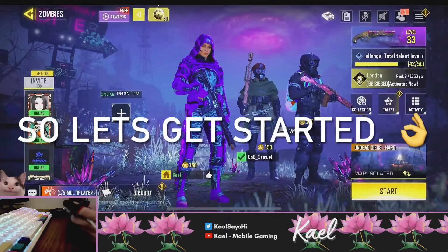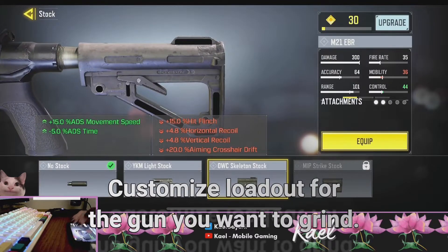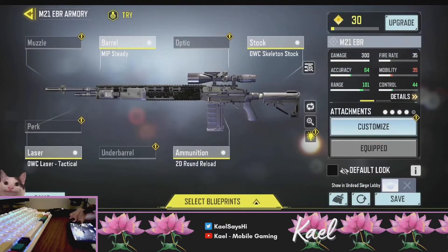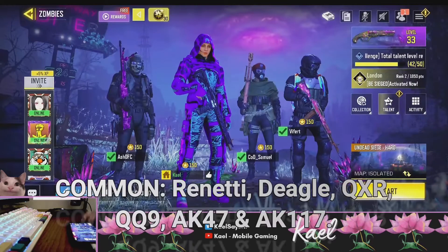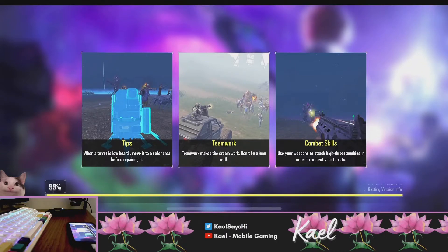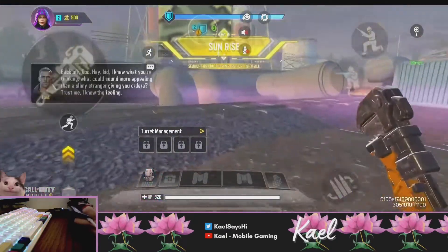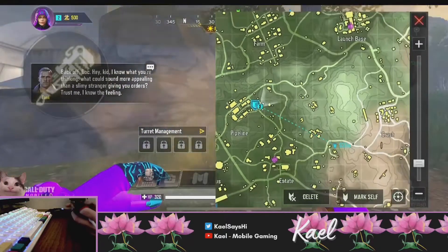While grinding the ether camo for your guns, make sure to customize your loadout before you hop into a game, because not all weapons you want ether for can be picked up from the ground. Place your specific weapon in your zombie loadout. Attachments aren't really important, but I'd recommend equipping extended mag on all of them to maximize bullet capacity. The most common weapons you can loot are the Renetti, Locus, QXR, QQ9, AK-47, and AK-117 — but the AK-47 and AK-117 are more common in high-tier loot zones, which are the areas marked with a purple crystal symbol on the map, and are the best places to farm ether camo kills early on.